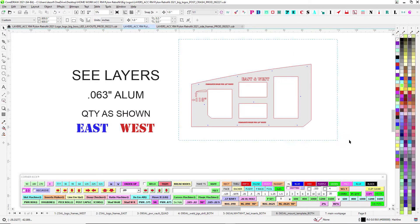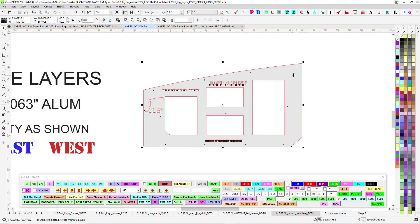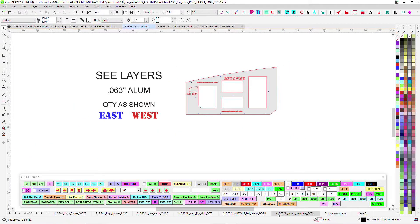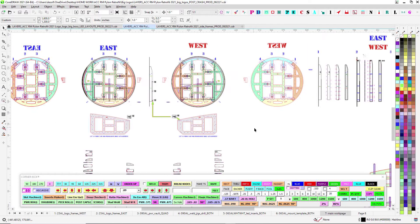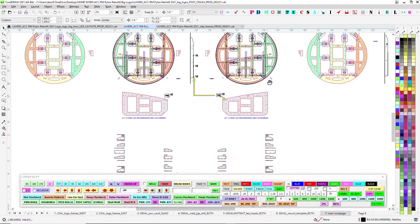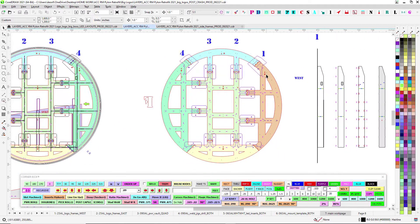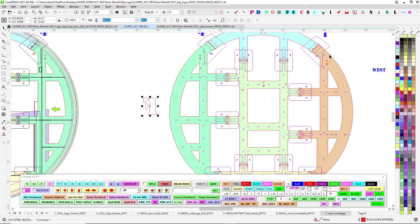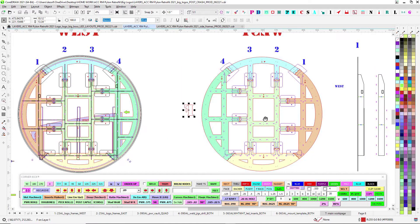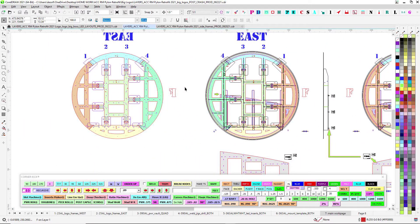One last little guy is an 063 mounting template — this will be for install, to put the holes in the framing to line up. So there's a lot of parts, but you're used to this already. You've got an east and a west. They're routed and laid out face down, so it looks backwards because the dog bones face up. And this is where the challenge is.